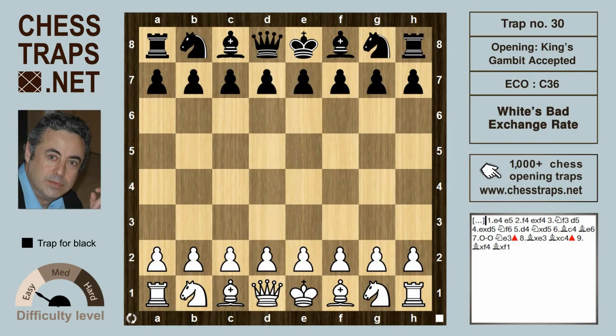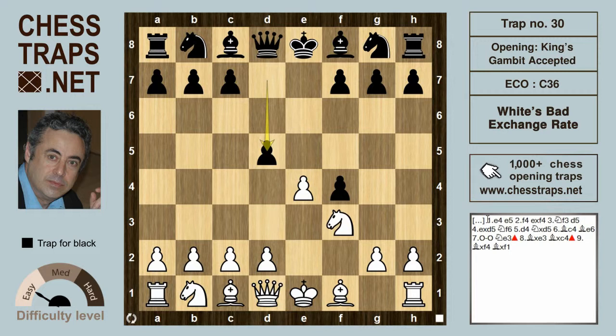This is a novice level trap in the King's Gambit Accepted called White's Bad Exchange Rate. After e4 e5, White plays the King's Gambit with f4, which Black accepts by taking on f4. After knight f3, Black plays d5 — a move seen in previous videos and preferred by two former world champions, Kasparov and Karpov, to name but a few.